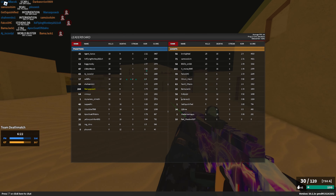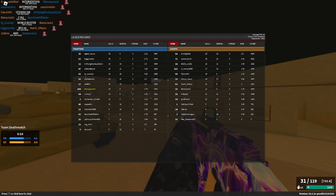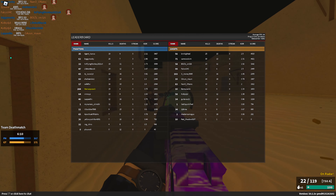Rank ones with the Intervention are the most terrifying type of player you'll ever encounter in Phantom Forces. Like I don't know what it is, but rank ones with Interventions just have unbelievable aim. I don't even know what it is.